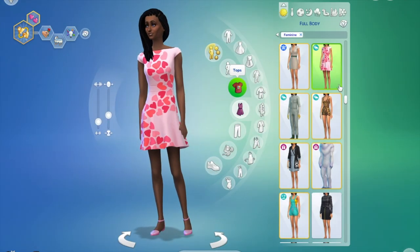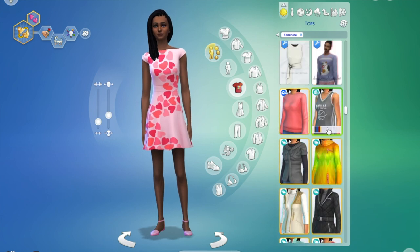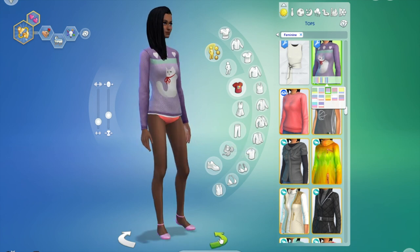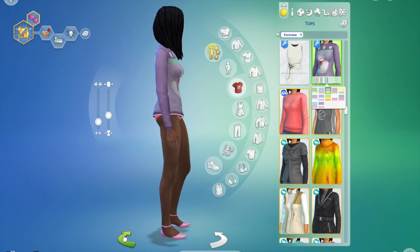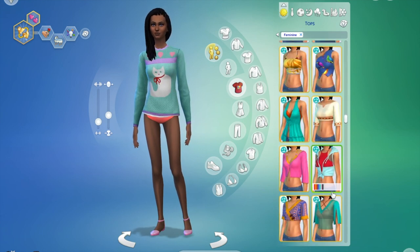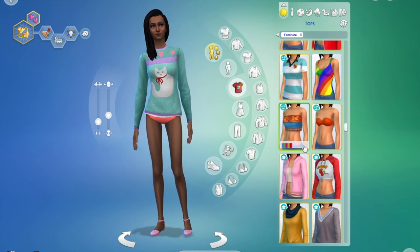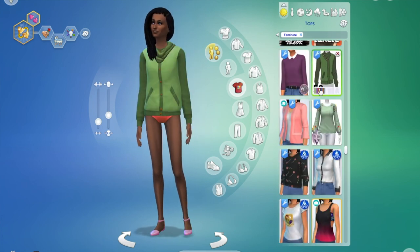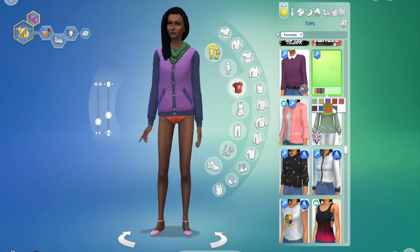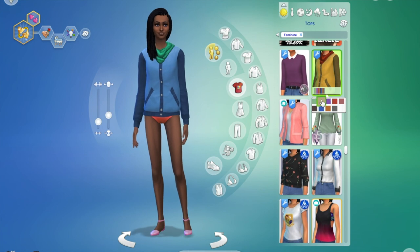It's going to take me a minute to sort through with all my custom content, but we'll find the tops that were specifically for this pack. This sweater was actually for men — I don't know if it meshes super well for females, but I have it in here because the download was originally for male Sims and it does look super cute on her. I think that one is number 54 of the EA vote.